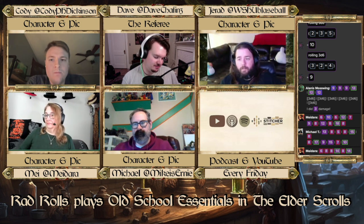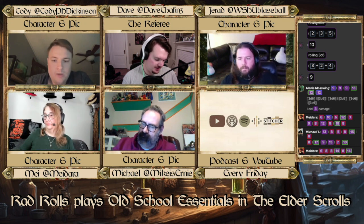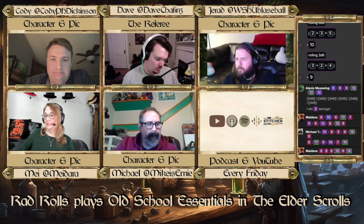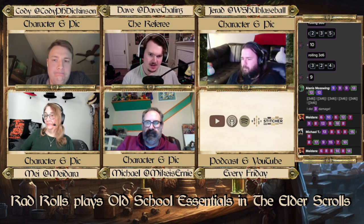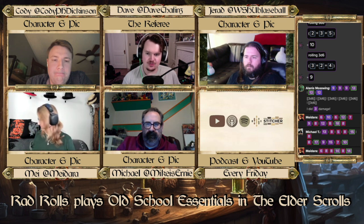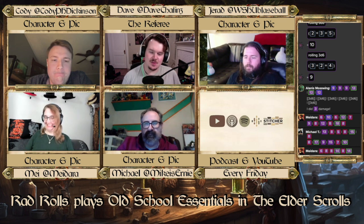So you can adjust your ability scores. What you can do is decrease an ability score by two to add one point to another. No score may be lowered below nine, though.